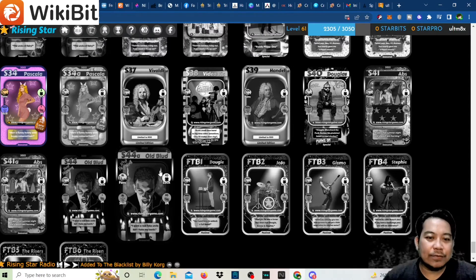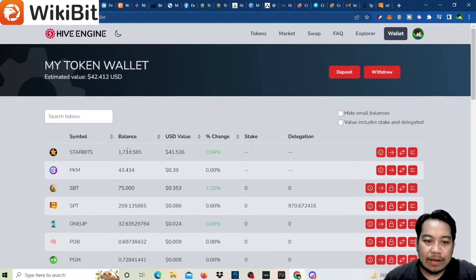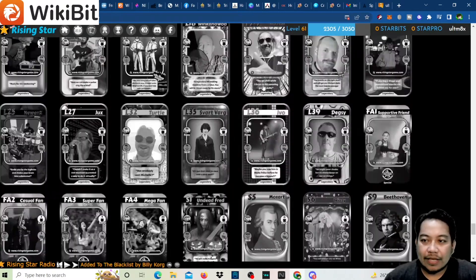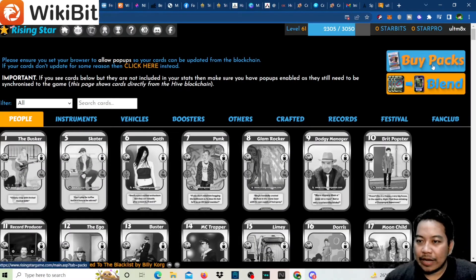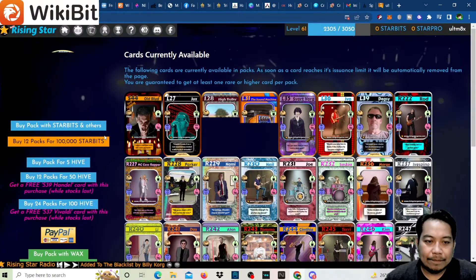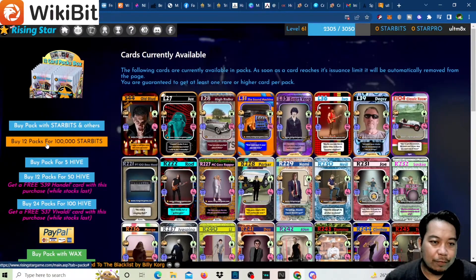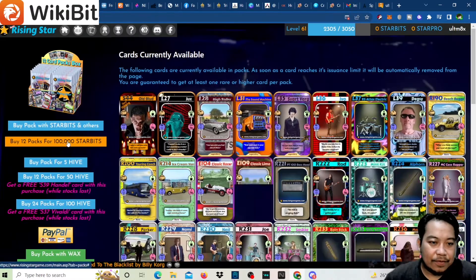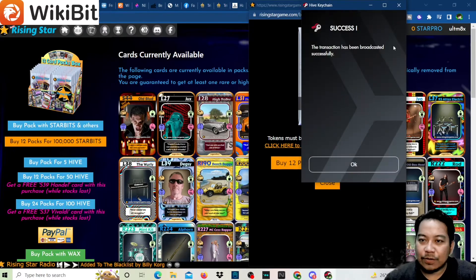We need Starbeats for this, so if you go to Hive Engine we have a total of 1.7 million. We'll buy two sets of 12 packs each for 100,000 Starbeats — so a total of 24 packs. Let's confirm using the wallet.